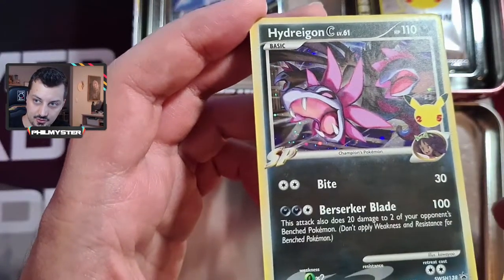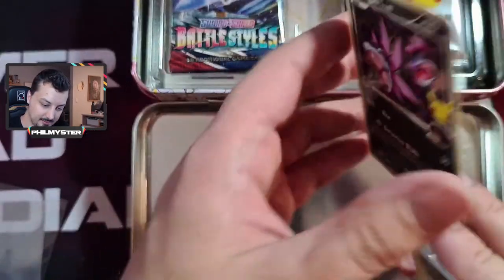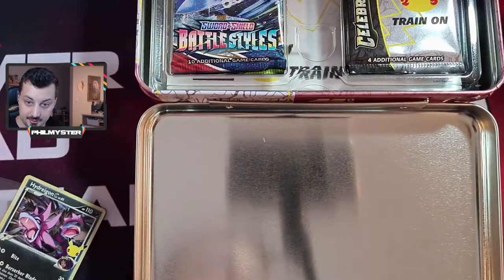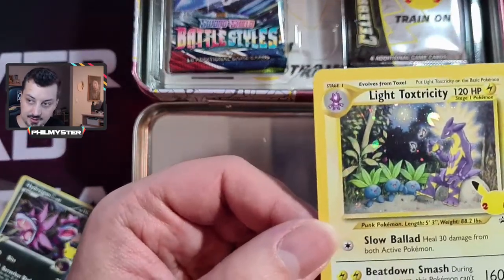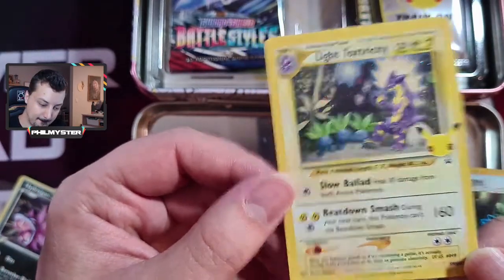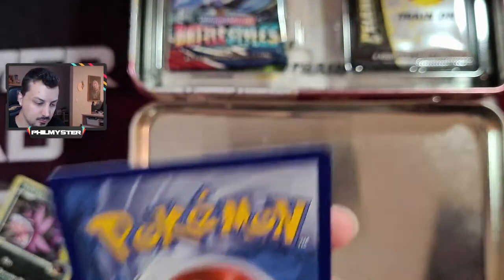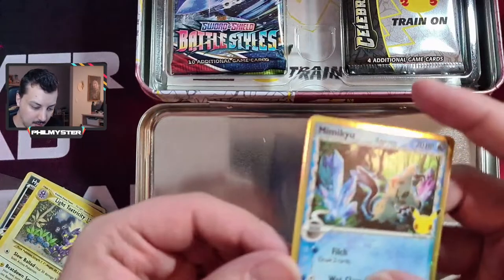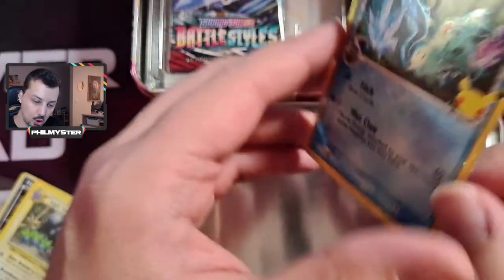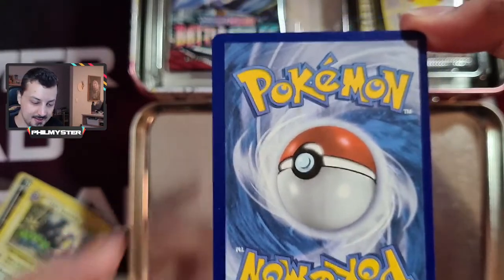Here's the Hydreigon C - I like that. Very nice. Leave that up. Light Toxtricity - pretty sweet. And the Mimikyu.